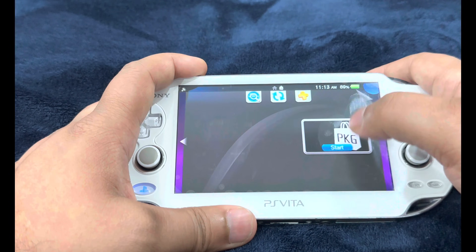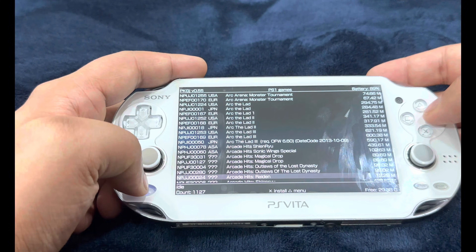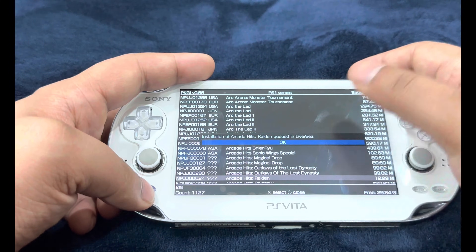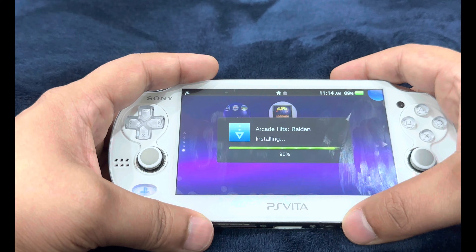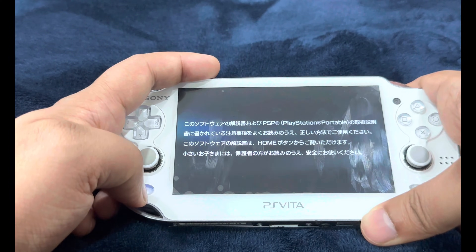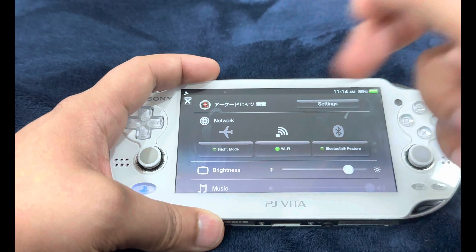Let's start by demonstrating how that works. Go into PKGJ and head over to PS1 games. Note that this works with both PlayStation 1 and PlayStation Portable titles. It will be added to the Live Area — before, you wouldn't have been able to exit PKGJ while PSP or PS1 games were downloading. It bypasses Adrenaline, and you can directly play the game through the Live Area.